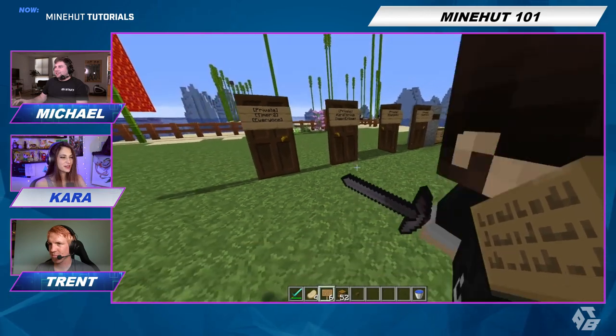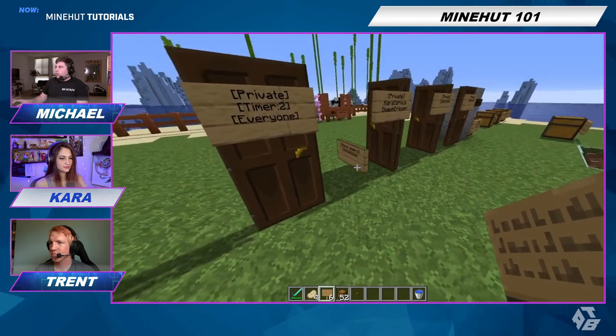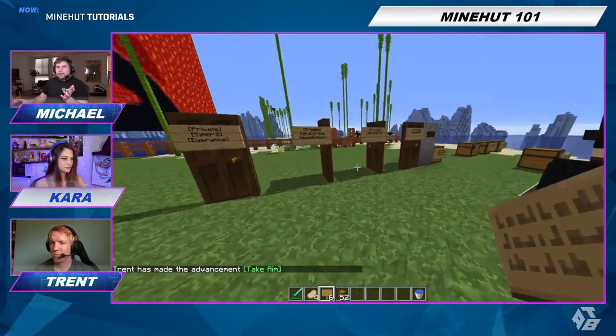You can add another sign if you want to add more stuff to it. It's a pretty easy thing to add to an SMP if you want to have a private chest.